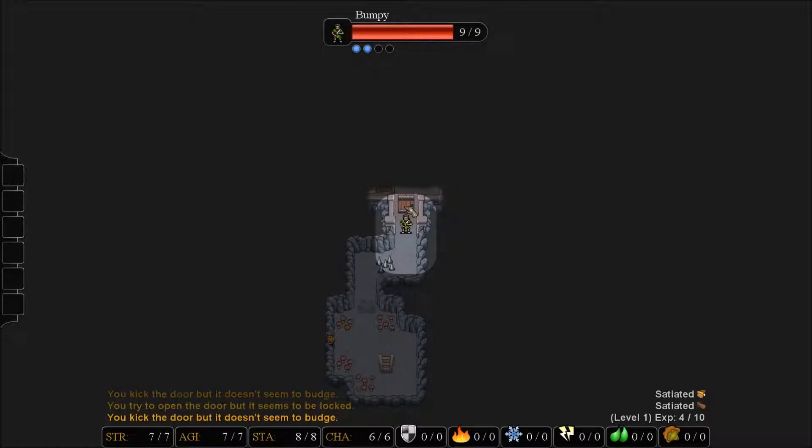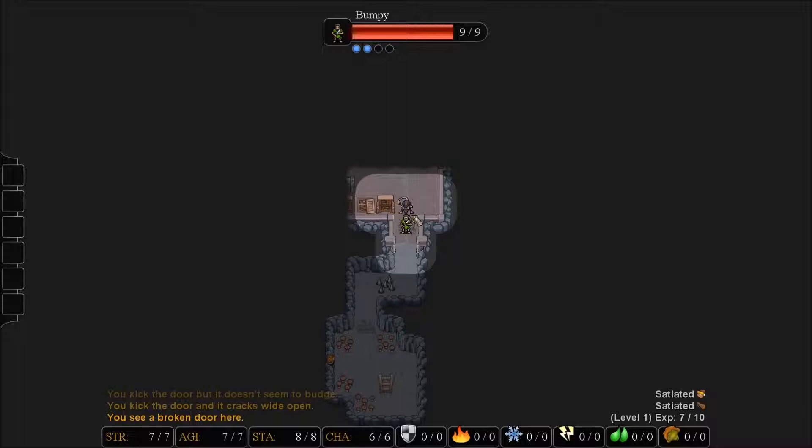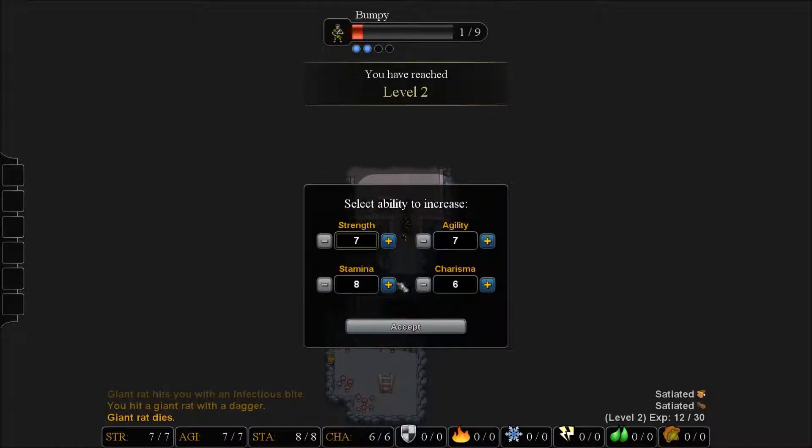This place looks different. Looks like we have to kick the door in again. Oh, and there's a rat. Maybe we get lucky. We did it. We're heroes. We're going to go with stamina — we want more health.